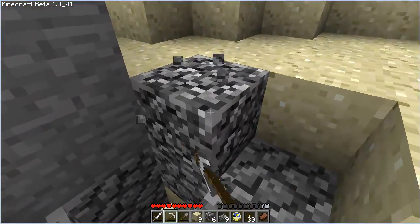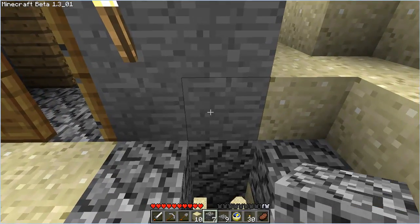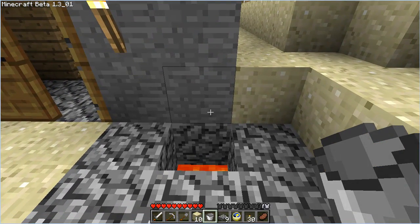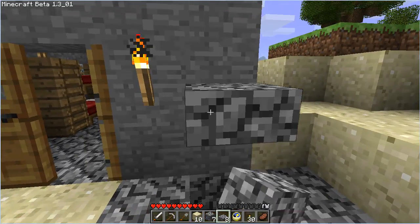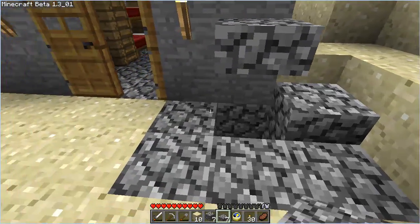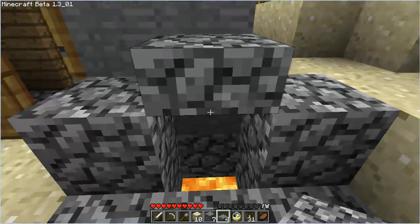Trash cans are really useful and they're very useful even in multiplayer worlds, because a lot of times people need to dispose of their items and you don't want them just leaving stuff on the ground. If you play on our server at Minecraft Workbench, you'll notice that in New Haven — the spawn town — there is a trash can there that enables you to throw away your items.